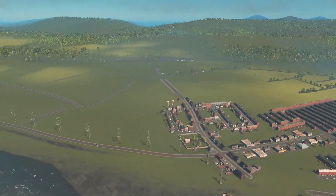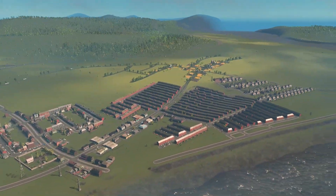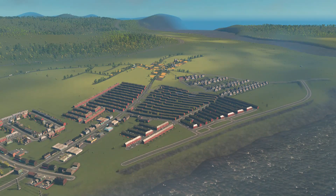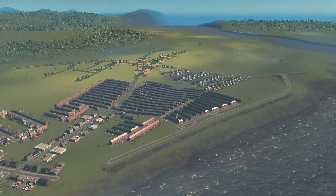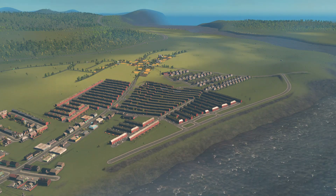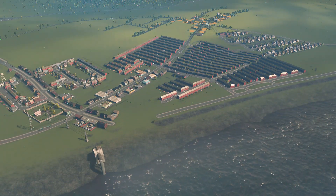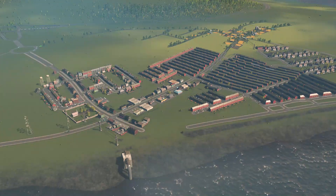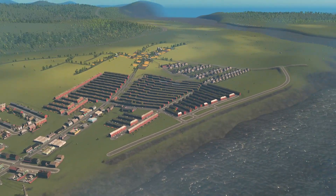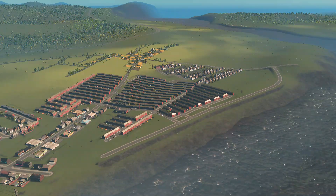In this episode we're going to be working on that section of the city, whilst two episodes ago we were working on that other section. I've been thinking between episodes how to neaten this section up and get more out of it. I've got some pretty interesting plans. I think these houses over here are going to go at some point, in favour of commercial, and we're going to add more housing out in that direction, which should look rather nice once we get it done.